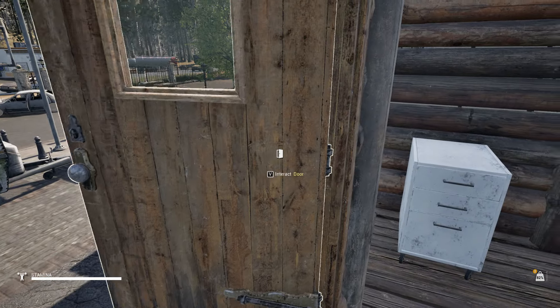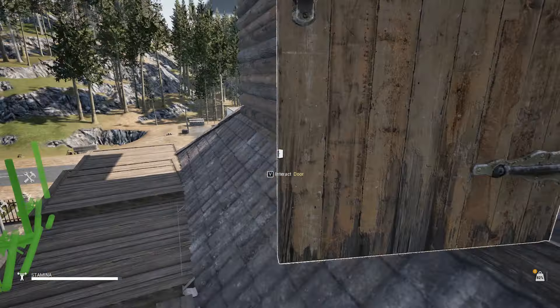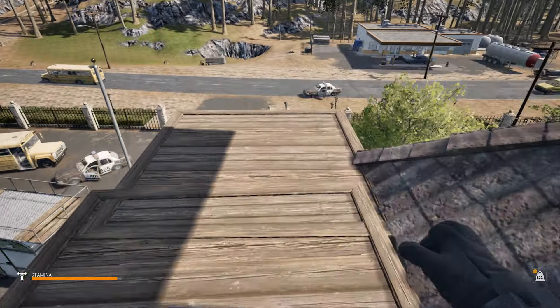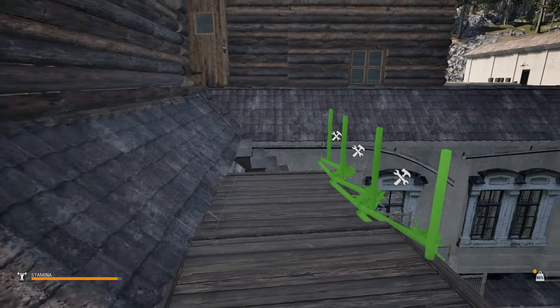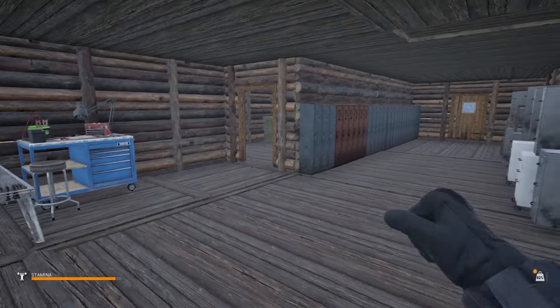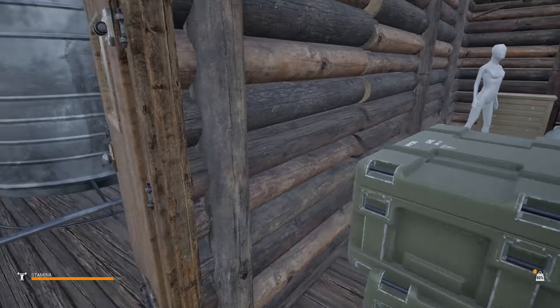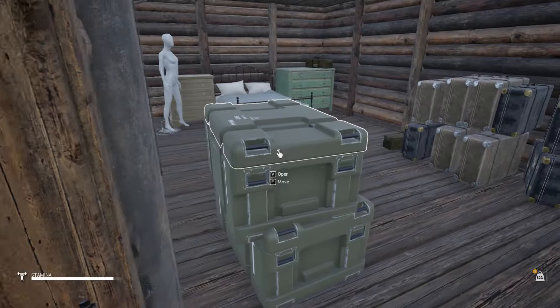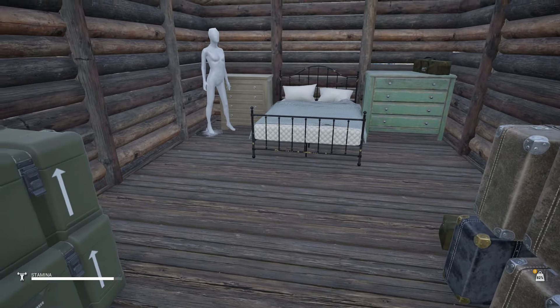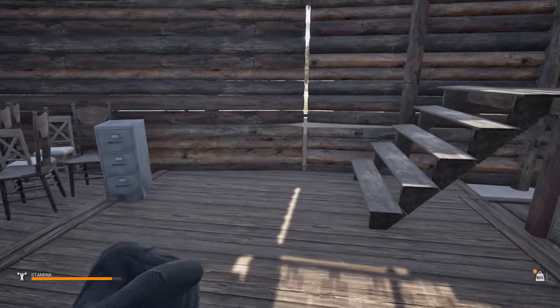We put some blueprints down for upstairs and I'll go show you those. I think I built another one of these platforms or put the blueprints down for these right there. This didn't change too much. One idea I'm going to move my bedroom - this is not going to be the bedroom. This is going to be like a storage utility closet where the drying racks and all that stuff is. It's just more room. All the bedrooms are going to be up top here.